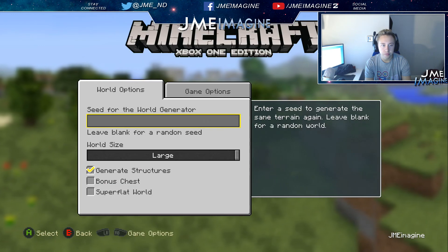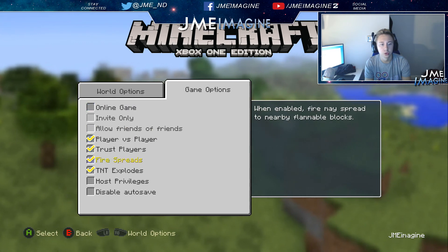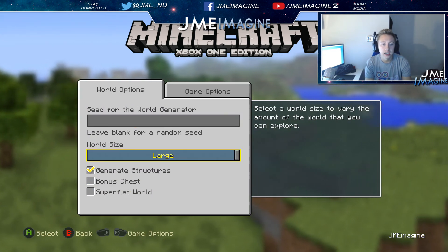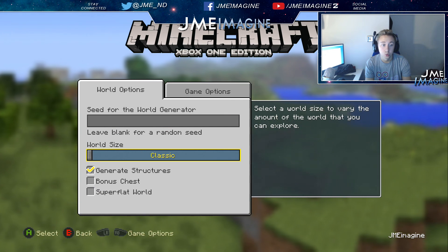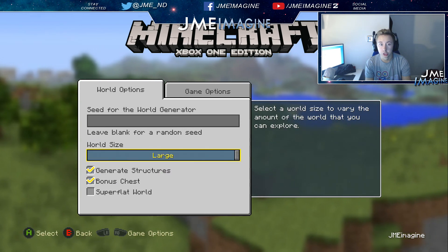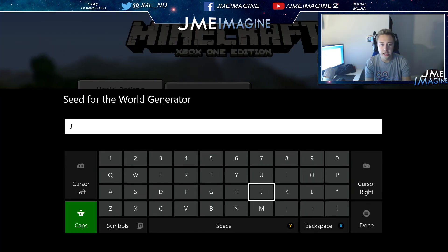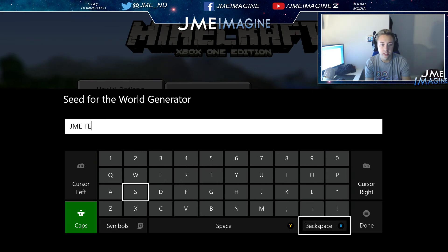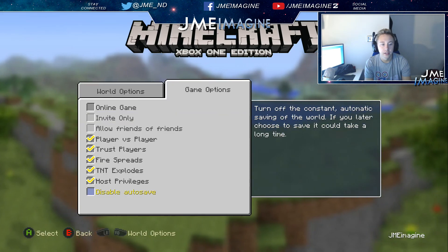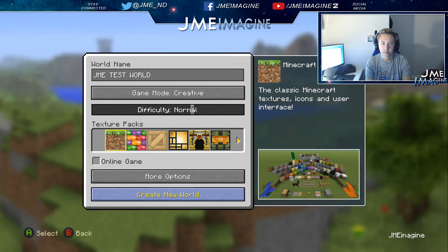Looking at seeds — I want to host, privileges obviously. World size: large, medium, small, classic. I'm guessing classic is like the 360 version. There's a bonus chest, and large world is as big as hell. For the generator, we're gonna go 'JME test' — there we go, see what comes up after that. I think everything's good, so we'll leave that how it is.